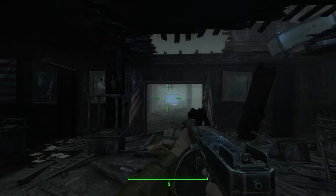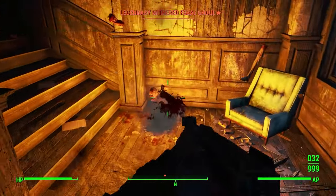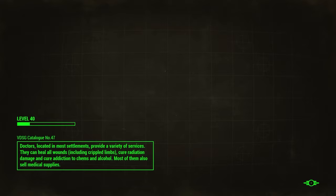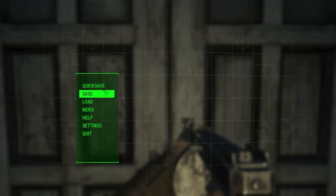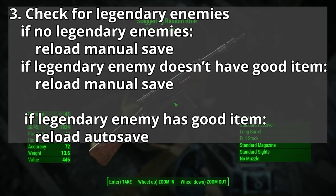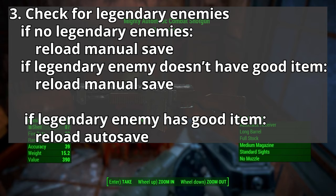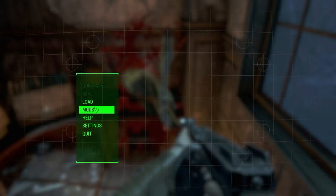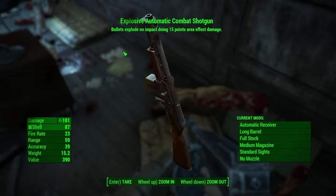Players noticed something interesting happening when they entered buildings such as the National Guard Training Yard, and that leads to the common method for legendary farming. When you enter a building, an autosave is generated. What people noticed is that when you reload this autosave, any legendary item you find will be the same item with a different prefix. This is because the autosave happens to occur between the legendary item being chosen and the legendary prefix being assigned. The original version of this method which works in the base game is: make a hard save outside the building, enter the building which causes an autosave, and check for legendary enemies with legendary items. If you don't find a legendary enemy or the item isn't one you want, reload the hard save outside. If you find a legendary item you want with the wrong prefix, reload the autosave instead and continue doing this until you get the item you want.